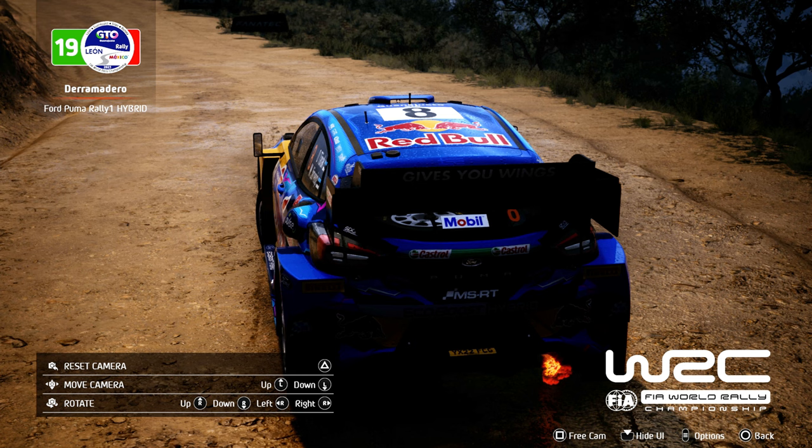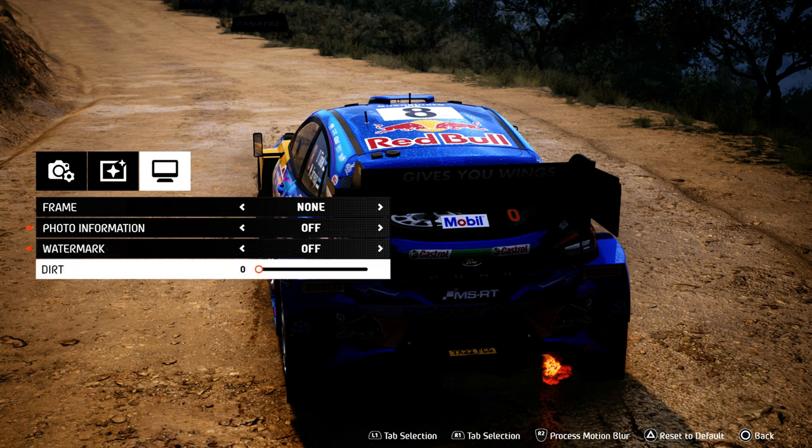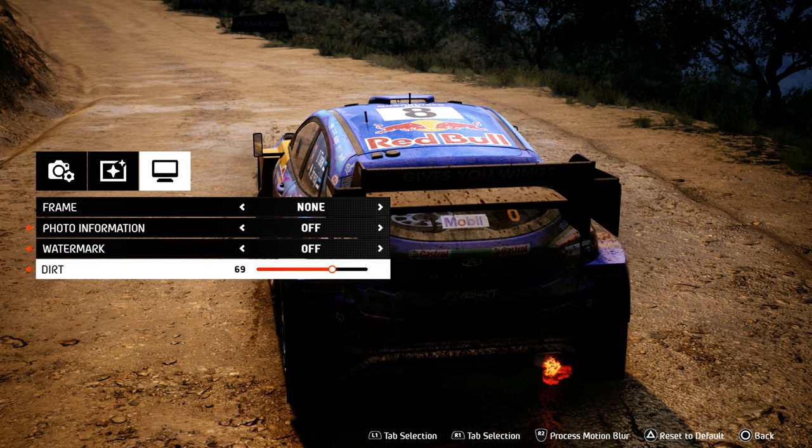When you get to the photo mode you immediately enter in an orbital camera. Do yourself a favor and switch to the free cam by pressing square again. You'll also notice it comes with both logos and information about the track. I find this quite distracting and it should be turned off straight away. You can do this by pressing start and going to the last tab and disabling the watermark and photo information.